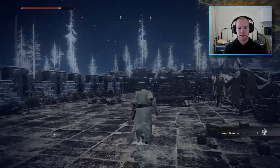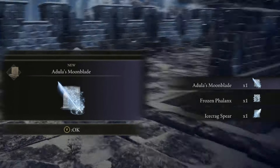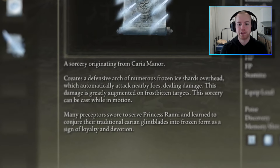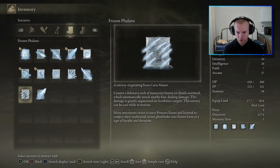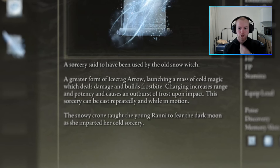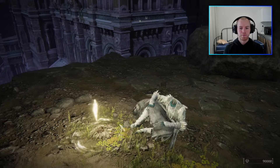As you can see, I was getting a little bit too cocky. Nevertheless, I went up to the top of the castle and picked up our next frosty rune — the Shining Rune of Frost. This gives us a Duelist Moonblade, Frozen Phalanx, and Icecrag Spear. Moonblade conjures a cold magic greatsword and delivers a sweeping glow that launches a blade-like projectile of frost. Frozen Phalanx creates a defensive arch of numerous frozen ice shards overhead which automatically attack nearby foes — damage greatly augmented on frostbitten targets, and can be cast while in motion. Icecrag Spear is a greater form of Icecrag Arrow, launching a mass of cold magic which deals damage and builds frostbite — charging increases range and potency and causes an outburst of frost upon impact.